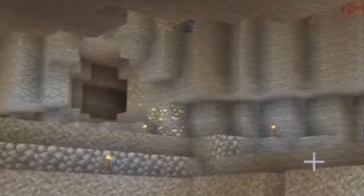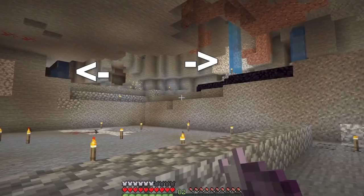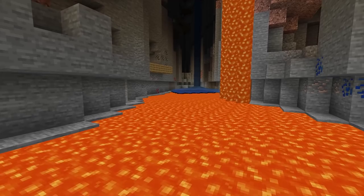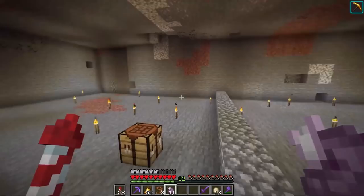We also have some ore deposits. As you can see here, we have iron and gold right next to each other — a helpful marker we can use in the search for the mycelium resistance. The ravine also has three waterfalls. We need to keep this in mind when we're searching, but we also need to keep in mind that the ravine can stretch on and include more waterfalls; we know it includes at least three.